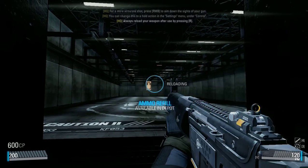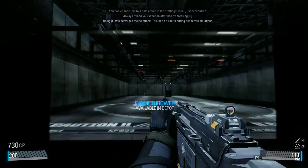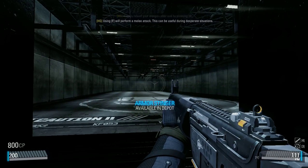Always reload your weapon after use by pressing R. Using the F key will perform a melee attack. This can be useful during desperate situations.